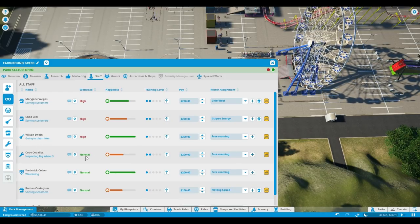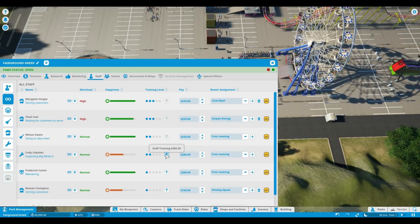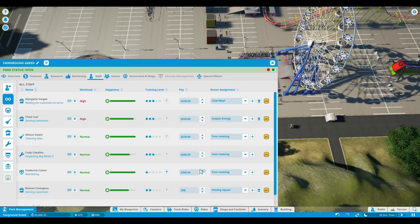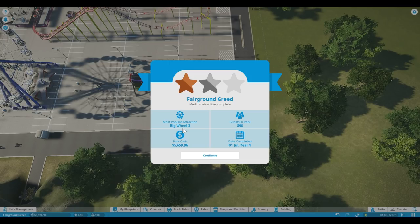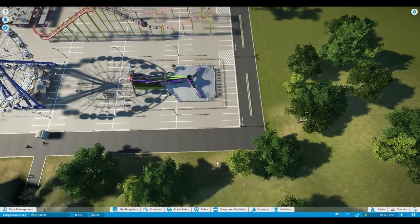How is our park management doing? Okay, Cody is — hmm, I'm gonna train you because you are super busy and doing such a great job. I'm gonna train you and train you — okay, 200 and 220. We did it! Fairground Greed medium objective complete! Objectives completed: most popular attraction is still the big wheel, 896 guests in the park, park cash of $5,659.96, and it's the 1st of July, Year 1 — awesome!